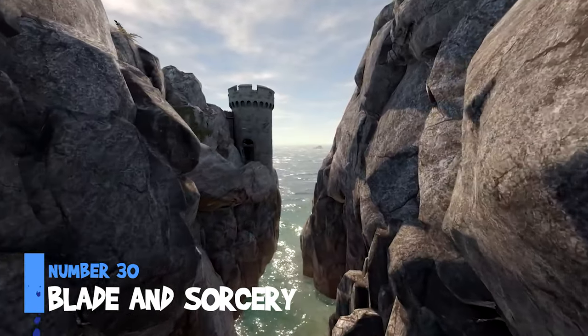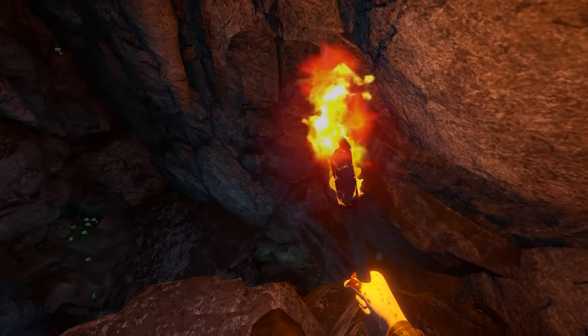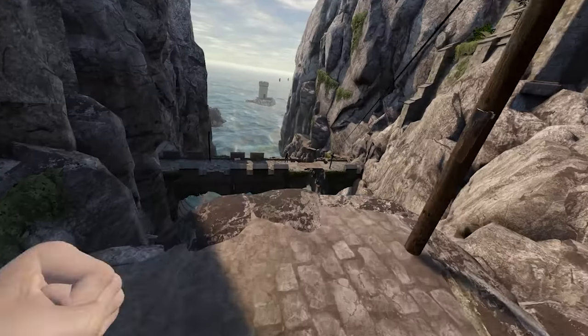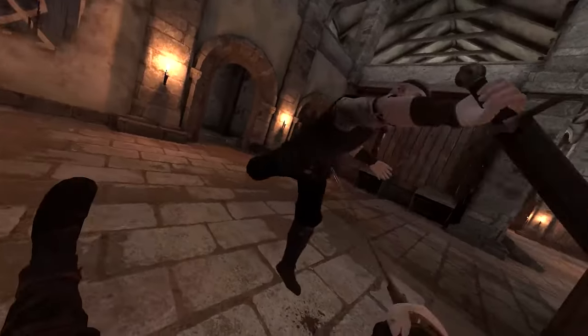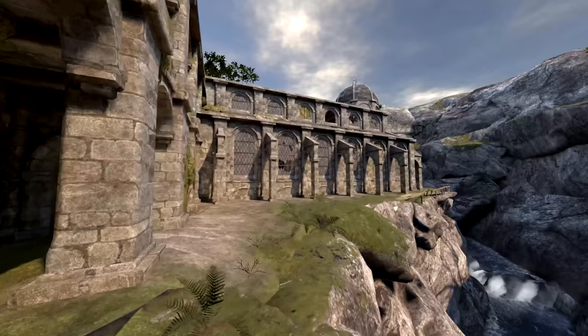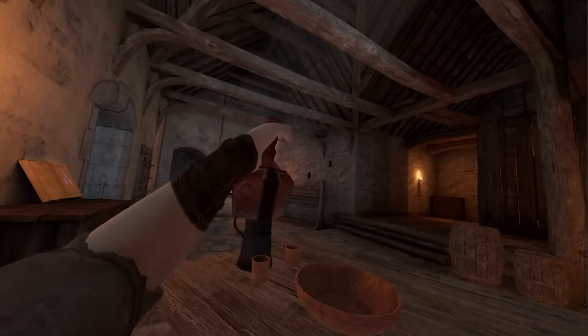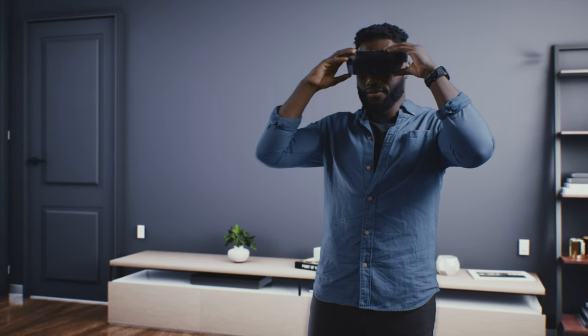Blade & Sorcery is an impressive VR game with realistic physics, especially in stabbing mechanics. The combat skills, spells, and upgrades enhance the experience. The authentic combat feel, accurate parrying, and blocking add to the immersion. Unique character movements like jogging to sprint and customizable height contribute to the realism. Just be cautious about setting your height too high, as it could affect your ability to sprint. Overall, Blade & Sorcery delivers an immersive VR experience for all players.